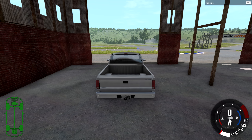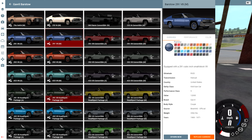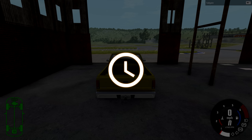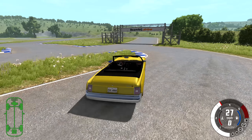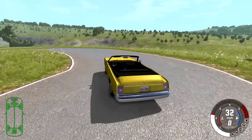This is YBR with BeamNG Drive and today we're gonna be taking a look at a mod for the Barstow. What this mod does is it takes every coupe version of the Barstow and gives you a convertible option. There are actually two different convertibles you can choose from — some have the windows up, some have the windows down. We're gonna start with one that has the windows down because I think it looks a little bit nicer.